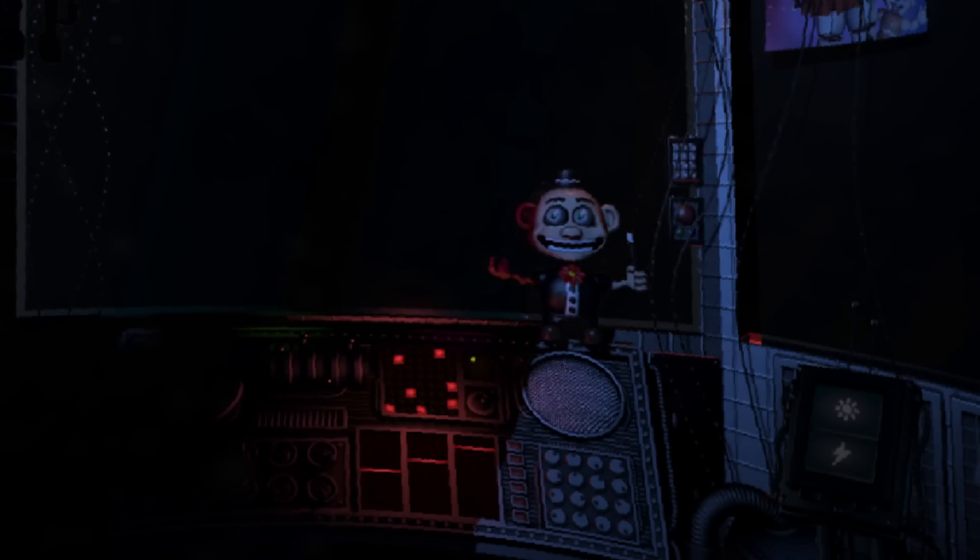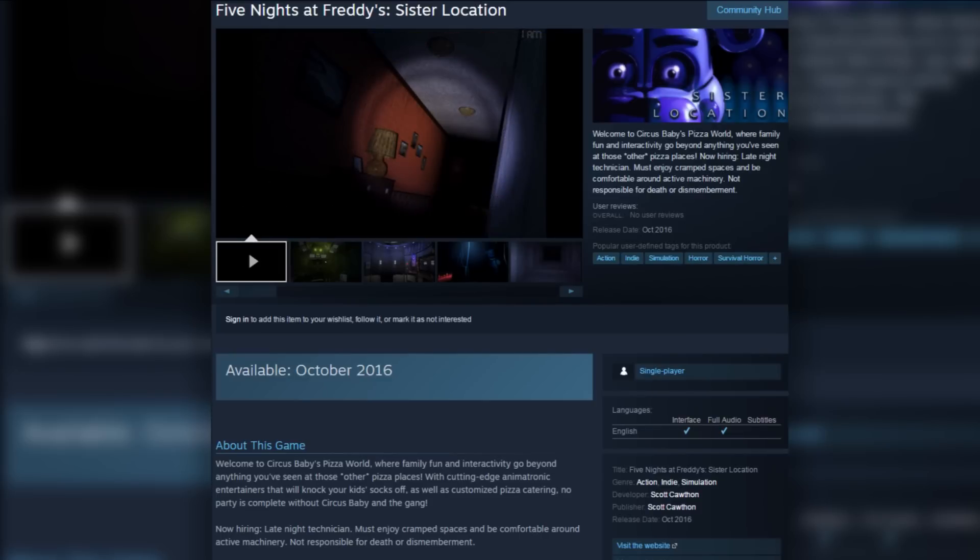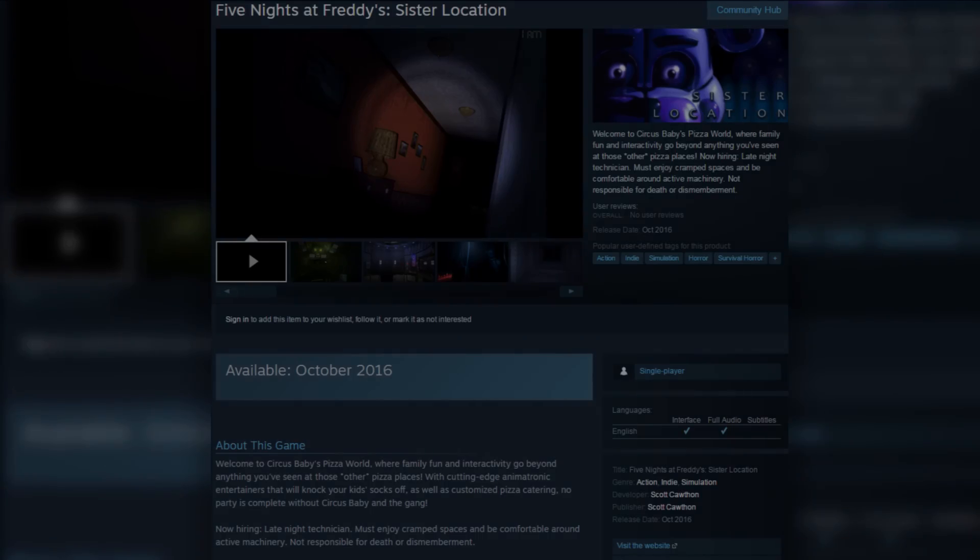There you guys go — that was a really in-depth analysis of the Five Nights at Freddy's Sister Location Steam page. We're still not done — there's a lot more we want to talk about. Now that we have the discussions in the community hub, there are going to be lots of new theories going around and we'll be bringing the good ones to you. If you enjoyed this video, hit that like rating, and if you're new to the channel, subscribe for more theories on Sister Location and other indie games.